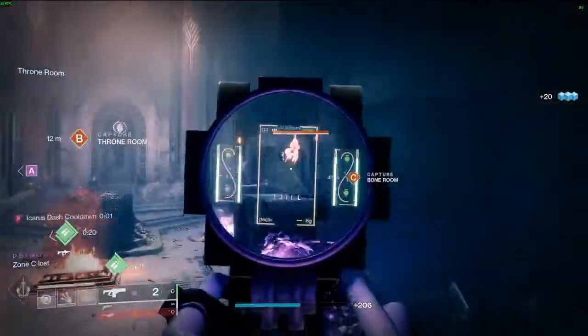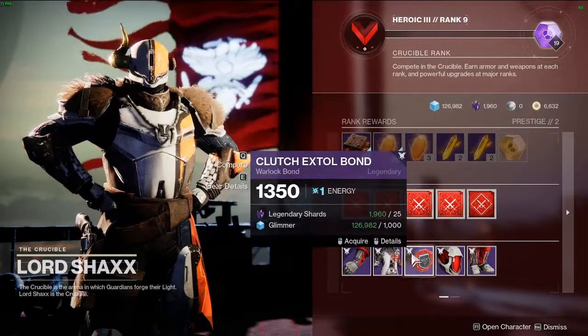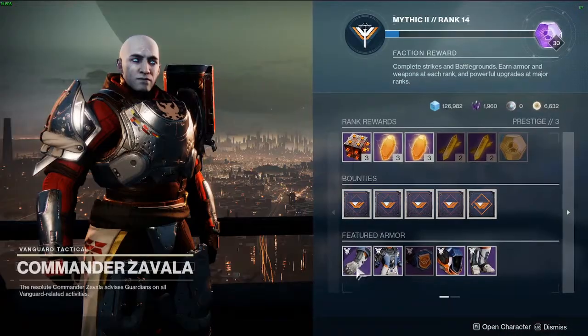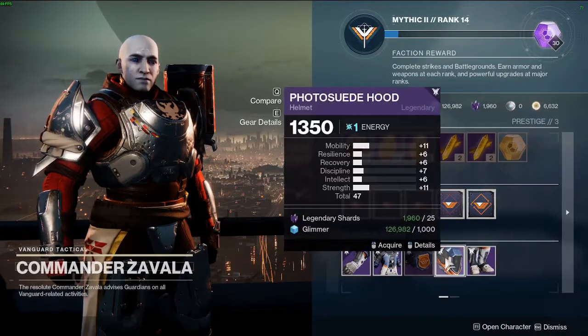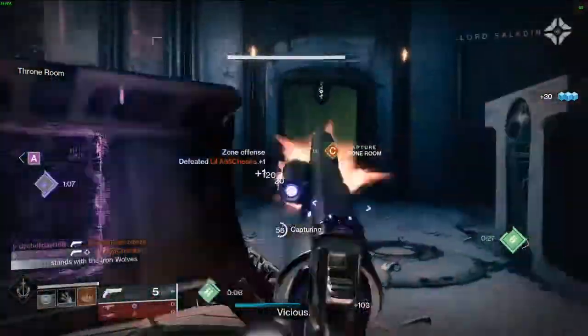Besides the options above, you can check vendors like Xur, Shaxx, Zavala, Drifter, and more to see what rolls their armor has. There are also many different Twitter accounts that will release tweets when a vendor has a great armor roll for sale. I'll link those accounts in the description below if you are interested in checking those out.